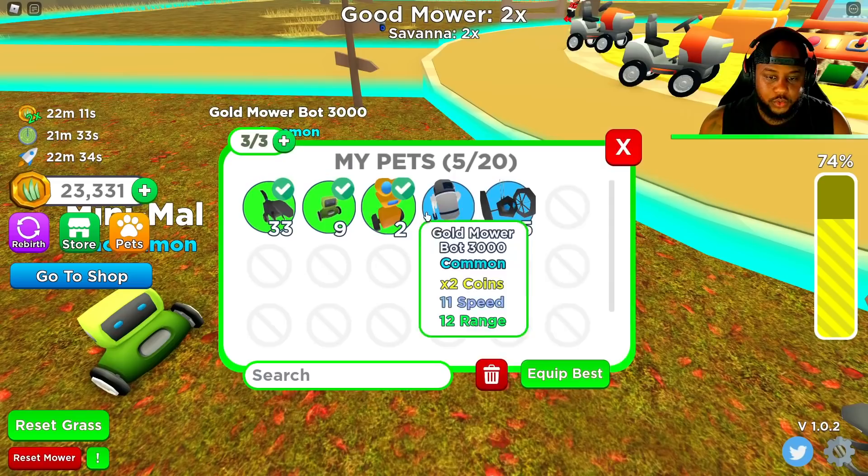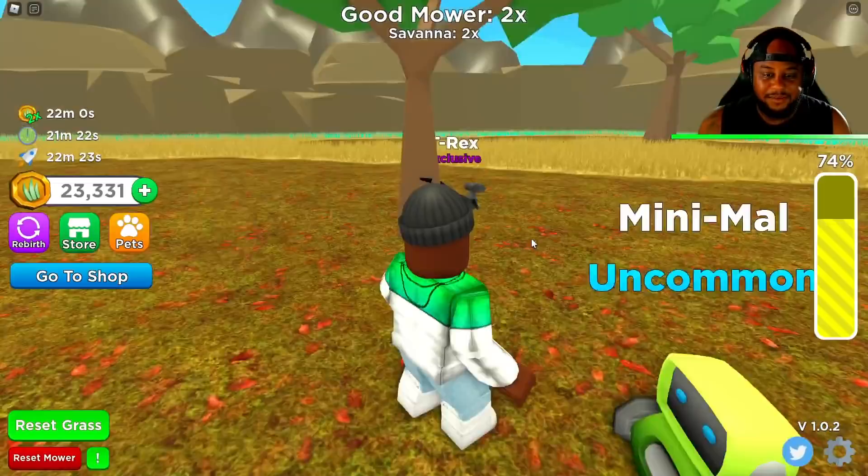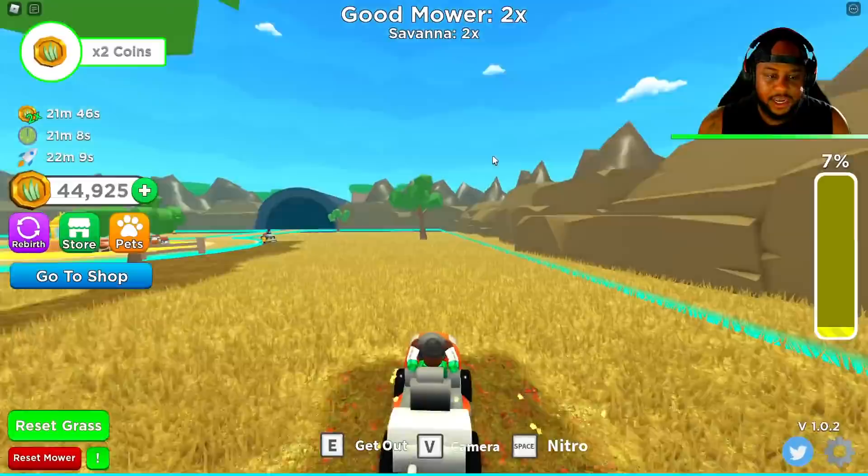I'm going to go ahead and get our exclusive pet number two, and we're going to equip the best. And there we go — we got Dito! What up, Dito? We got Dito. Dito, T-Rex, and mini Mal. Alright, we're at 74% here. Should I reset? Reset the grass. So that's the grass meter that lets us know when we're running out of grass.